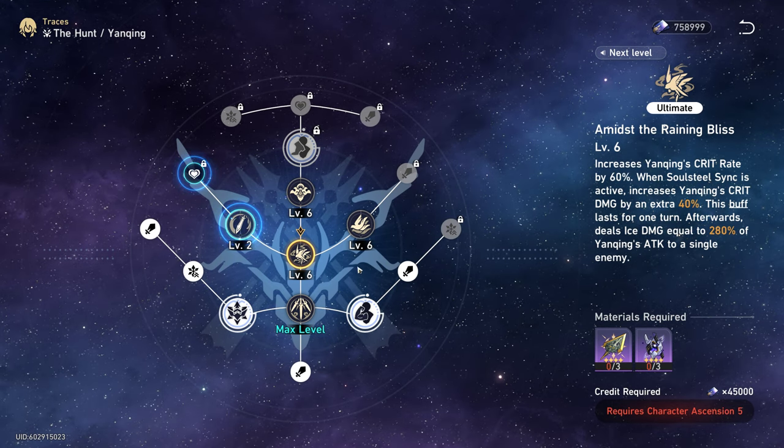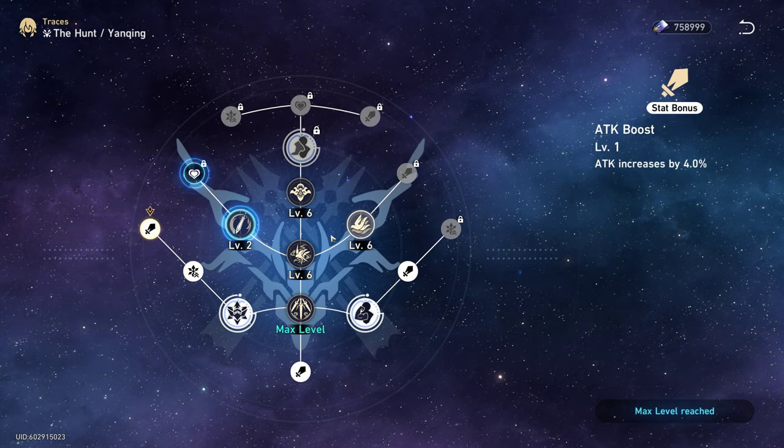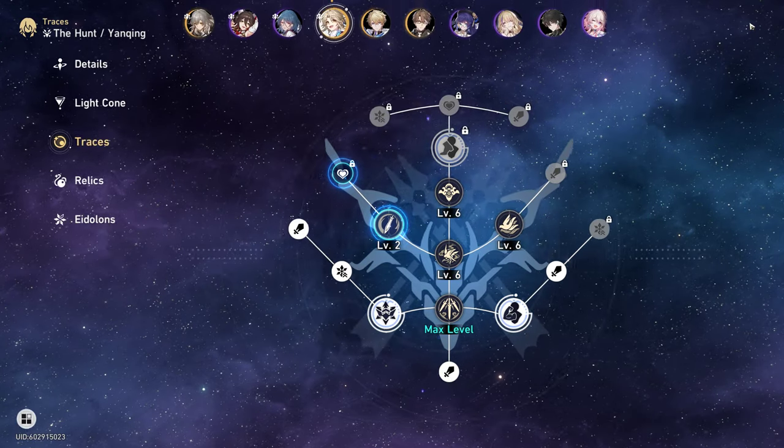Focus on getting attack and ice damage stat bonuses from traces. Next, let's look into light cones.